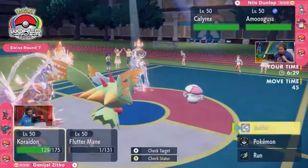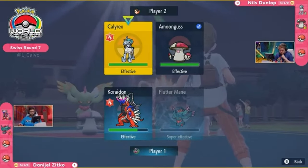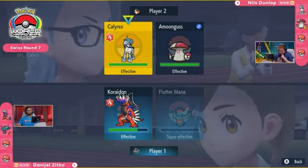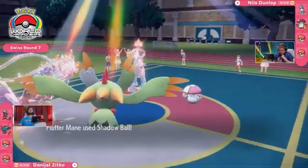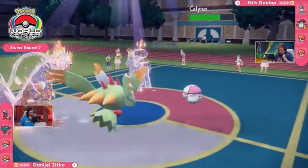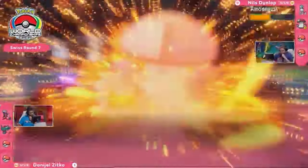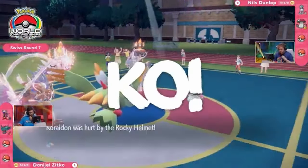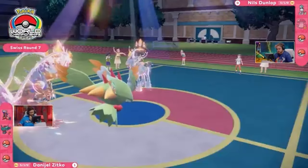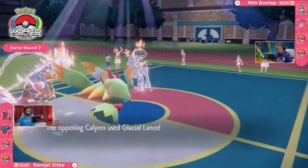Koraidon has gotten its Terra out, and the Flare Blitz pressure is very real into Amoonguss — it will not appreciate a Terra Fire sun-boosted Flare Blitz whatsoever. A decent amount of damage into it, and Fluttermane being on a sliver of health puts a lot of pressure on. But we get a little adjustment — no redirection, no Rage Powder exactly. So Amoonguss is up to some tricks, but will Koraidon let it go for anything? That's a sun-boosted Flare Blitz, and Amoonguss is down! One-hit KO, two games in a row where Nils has gotten hardly any value out of the mushroom. Roasted mushrooms for dinner.